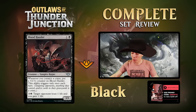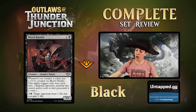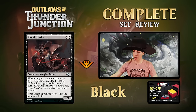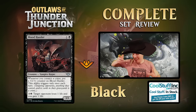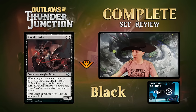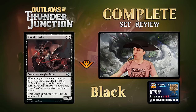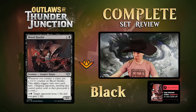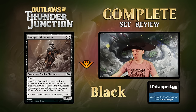Blood Hustler - a 1/1 Vampire Rogue for one, an outlaw. Whenever you commit a crime, put a +1/+1 counter on it, triggers only once each turn. Committing a crime is targeting your opponent or anything of theirs. You can also pay four mana: target opponent loses one life and you gain one life. Very solid draft card - it's a bear that later lets you ping-drain-grow. You want to be criming consistently to maximize this.